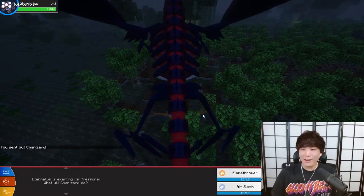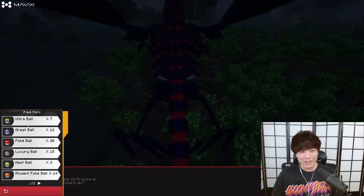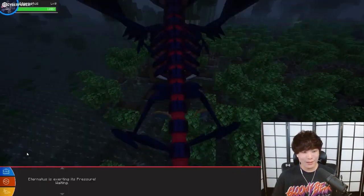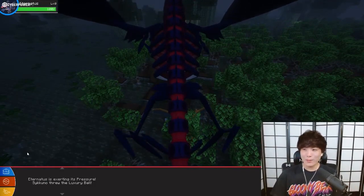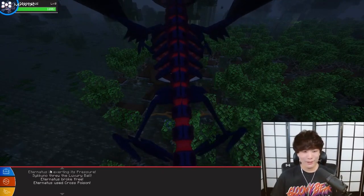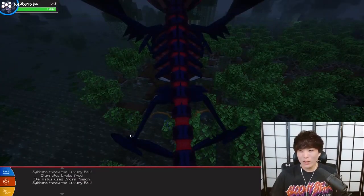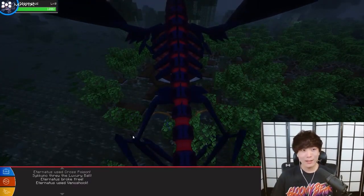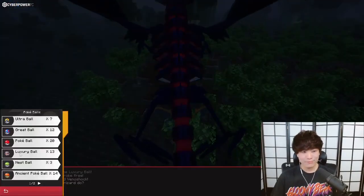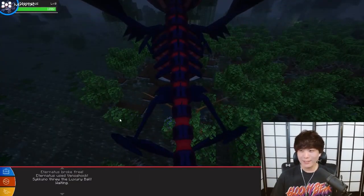I thought I was going to attack it but I'm going to not attack it now and just throw balls at it, because I did not realize it would be level eight. Let's go with a luxury ball. There's a minor problem here guys — I don't think we're gonna catch it. We can't weaken it and I don't have any moves to poison it. All we can do is throw balls, and it's so low on health that I don't think we'll catch it. Do we have any level balls? We don't. Luxury ball — here we go.